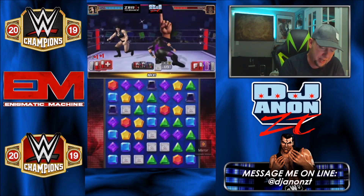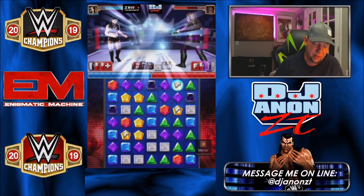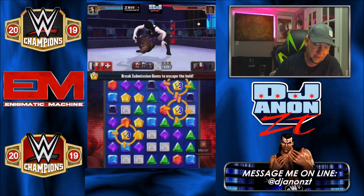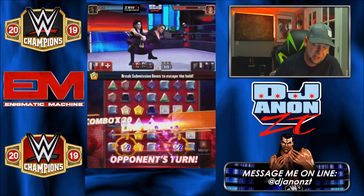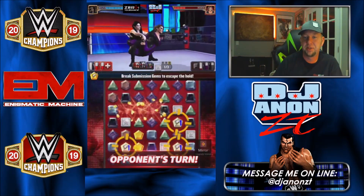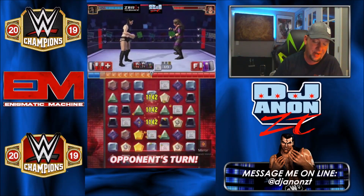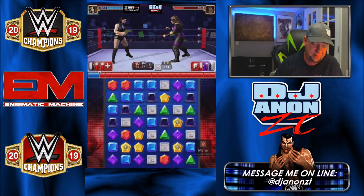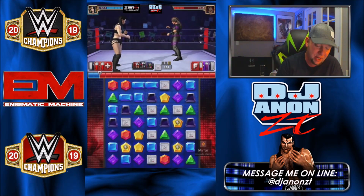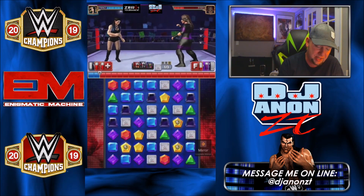I'm going against what I said earlier about using a different move set when your opponent uses black moves, but we're making do. You can see why I'm hesitant about her — the gem damage she puts out from blowing up the board with cross break gems isn't that high, not like her male counterpart. Nia kicked out on one — barely a one count. She's very board dependent; now I have no red, no chance.